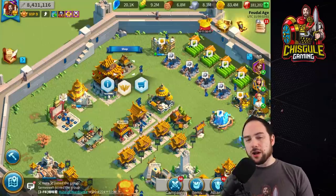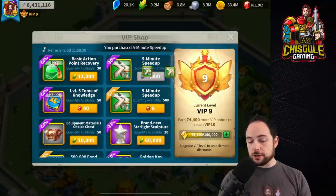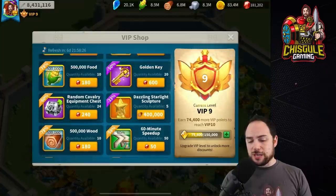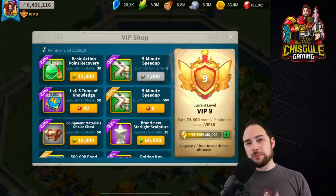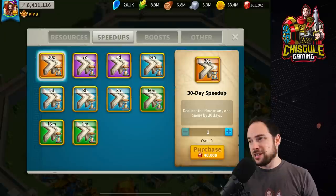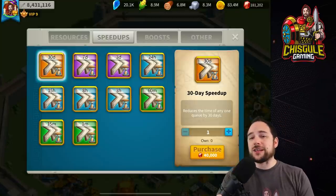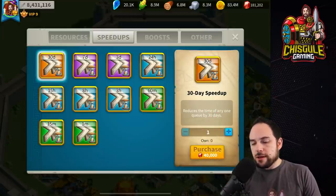One thing we ended up doing is using the shop a little more than you normally would. We went into the VIP shop and bought every speed-up we could for gems — completely went ham and drained it. The other portion of the shop we used at the tail end. This is what we could have done differently to end with fewer gems. I'm going to get some value with this account as a farm account that lives in Kingdom 2 and scouts future events. So I'll get something out of those gems.